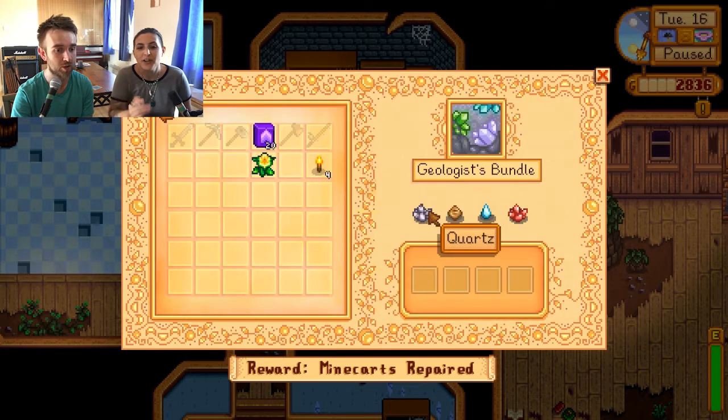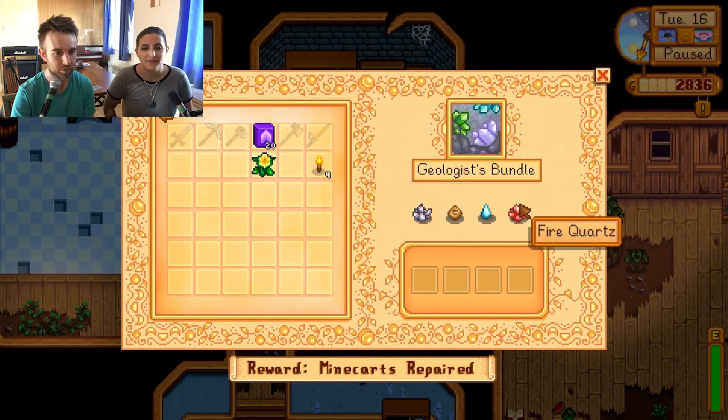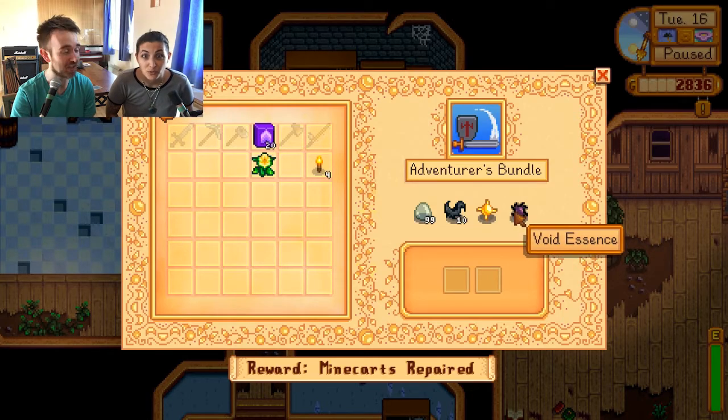Geologist bundle - quartz. We've got those, they're not too bad. Fire quartz and frozen tear - trickier, but we'll get them. Adventurer's bundle - slime. So that's what the slimes are for. Batwing, solar essence, void essence.